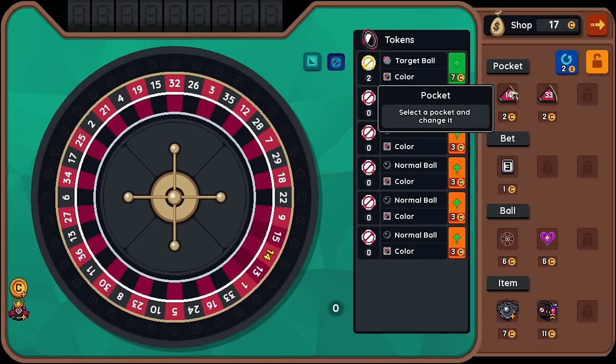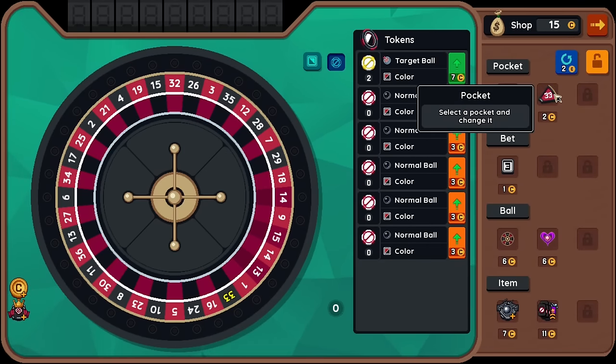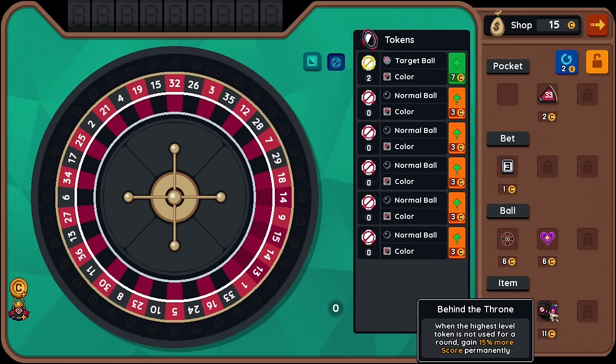We have money dispenser which has 17 coins. Here's our extra red. Pocket ball - roll a ball that can change the pocket it lands in. That's weird. This is $11. When the highest level token is not used for the round, gain 50% more score permanently. Hold up - that's kind of insane.